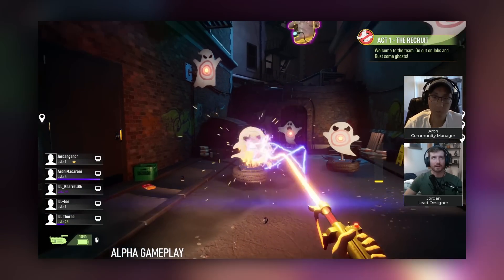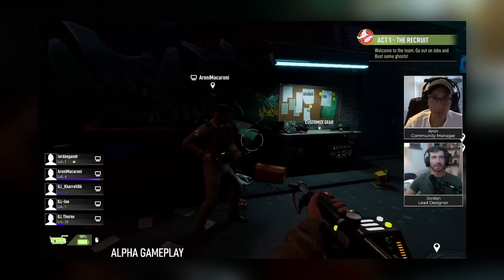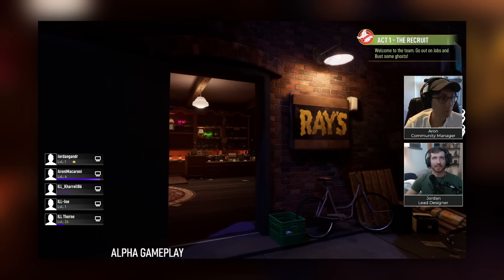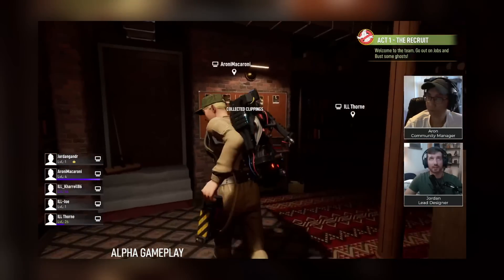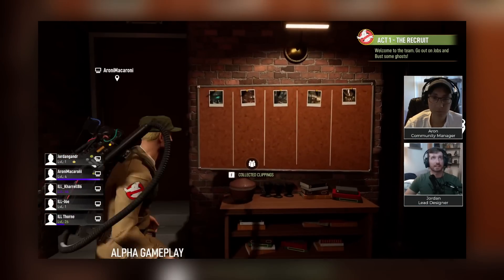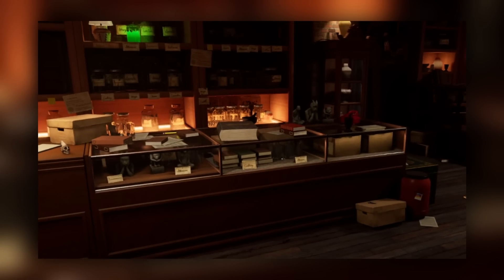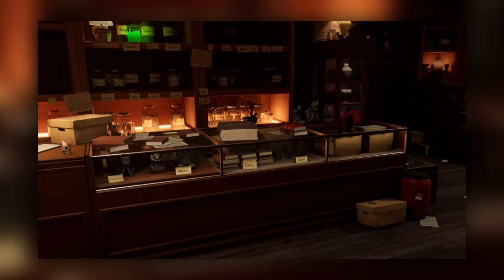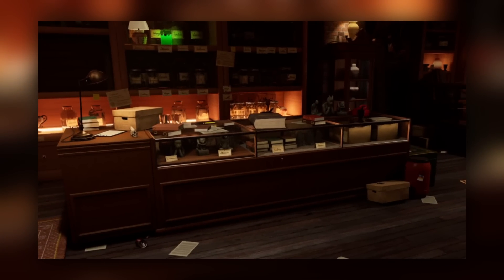Right outside the firehouse you'll find a firing range where you can try out all your new gear and upgrades. On the other side of the alley is Ray's Occult Bookstore, which is said to be very narrative-based, including a collection area based around the game's five unique maps. You'll also be able to access the ghost realm or ghost hub from Tobin's Spirit Guide seen on the counter. Illfonic is planning to show off the ghost realm in an upcoming live stream, so stay tuned.